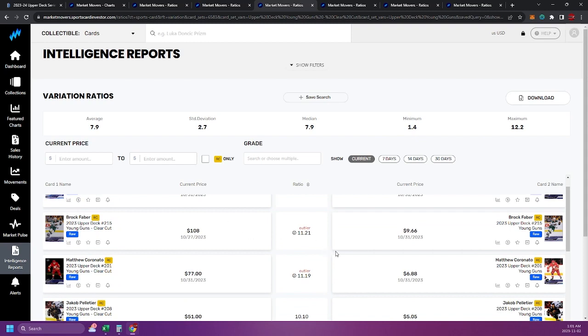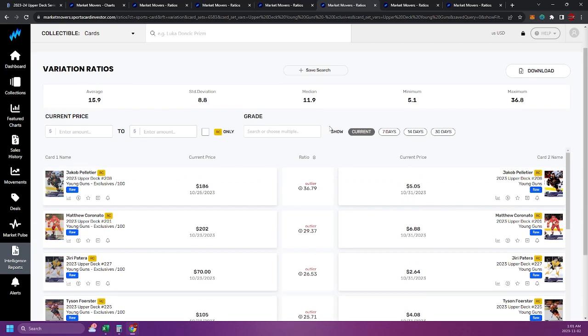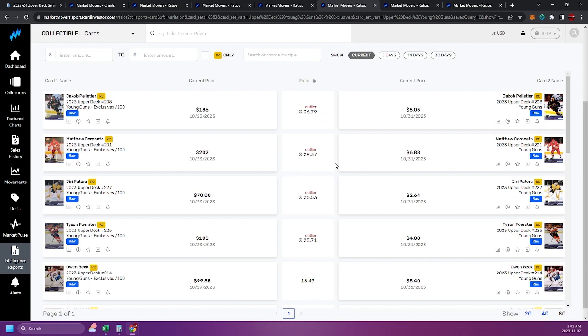Next we got the Clear Cut — one in 144 packs — with a multiple of eight. Then we have the Young Guns Exclusives returning, out of 100, at about 12 times. This is a ratio I thought of in the past at about 10 times, so the ratios are coming in really close to where they have in the past. It's funny how they just tend to hold and the market figures it out.